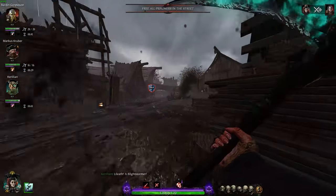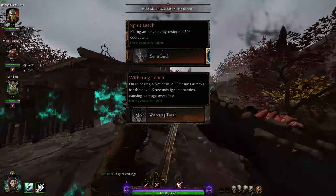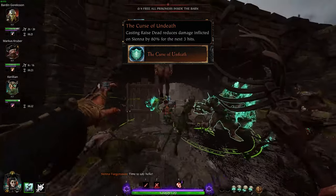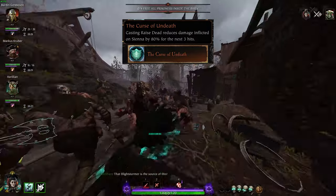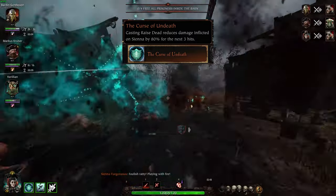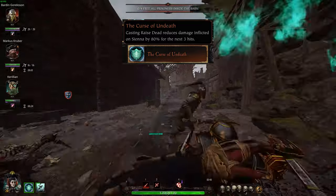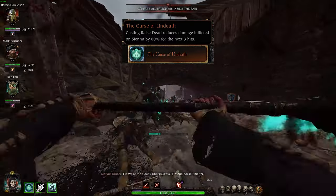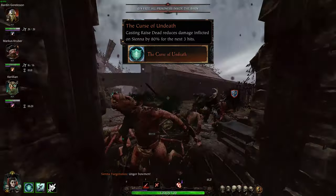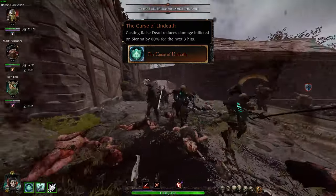The level 25 talents: Spirit Leech — killing an elite enemy restores 15% cooldown, complementing ranged Necro and Withering Touch to get your skeletons back faster. Curse of the Undeath — casting Raise Dead reduces damage inflicted on Sienna by 80% for the next 3 hits. This is without a doubt one of the strongest talents in the game: there's no timer on it, essentially giving you heavy armor indefinitely, and it scales off enemy damage, so if a Stormvermin hits you, you can eat 80% of that attack. One can argue it becomes a crutch on higher difficulties, but it comes down to player skill. Keep in mind stats can go down when you vent your overcharge.